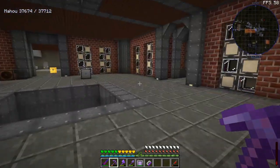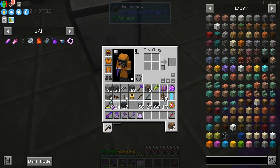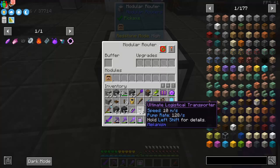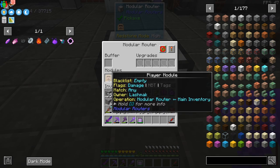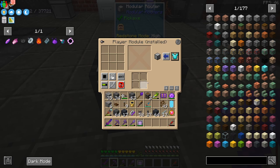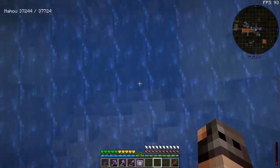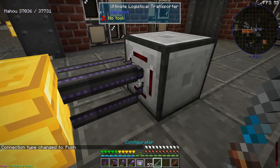If you guys remember, we used to have a series on a server where I made myself an armor swapping room. We're going to use the same concept in order to get a hazmat suit. We are going to use modular routers — there is a player module. You can configure it so that it will take out something from your main inventory, the inventory without a hotbar, the armor slots, off-hand, and their inventory. Hazmat suit is an armor, so we need to take it from the armor slots. We can demonstrate it using a chest.